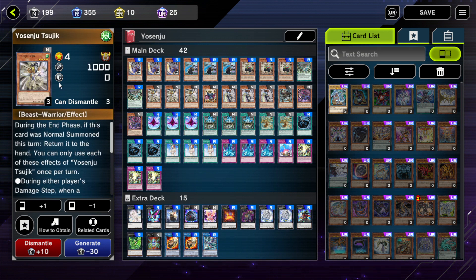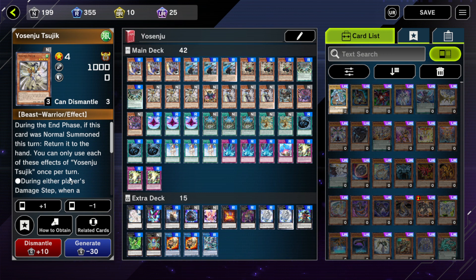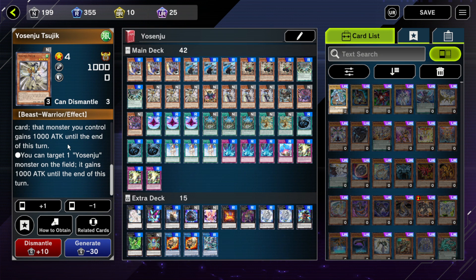Then we've got three Yosenju Sujic. This is part of the newest Yosenjus, and these don't have the effect to normal summon on normal summon, but they all have multiple effects you can only use each once per turn. Sujic acts like a battle hand trap where you can discard it if a Yosenju is battling another monster, to make that Yosenju gain a thousand attack points until the end of the turn. And if it's on the field, you can just target a Yosenju and give it a thousand attack, which is even better because it doesn't make the Sujic go away. It can also grant the attack boost to itself.